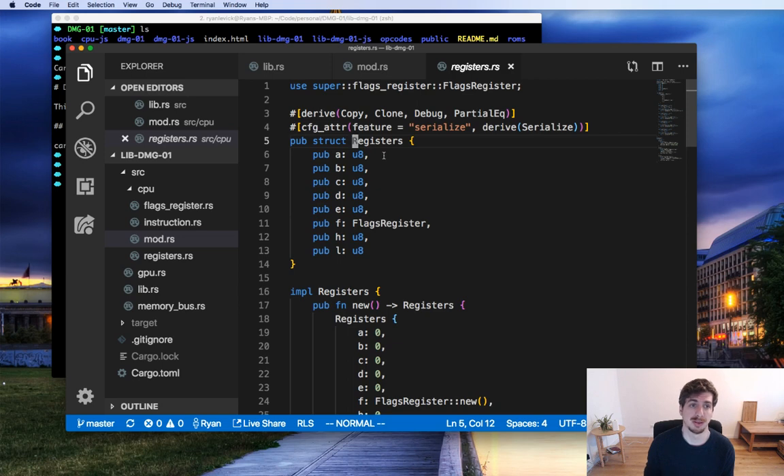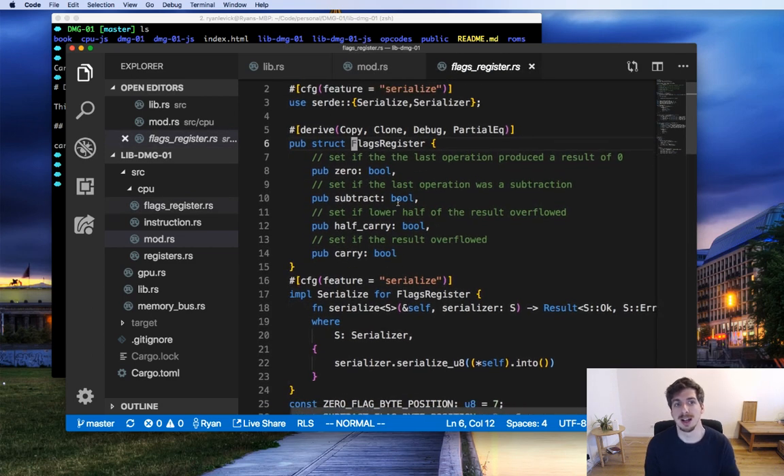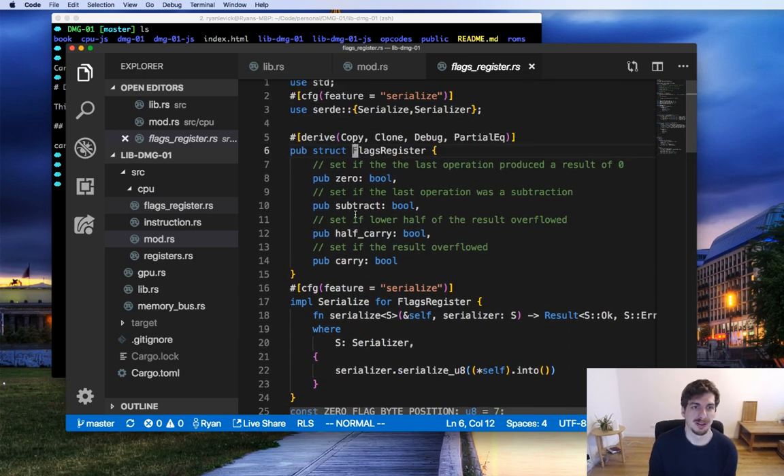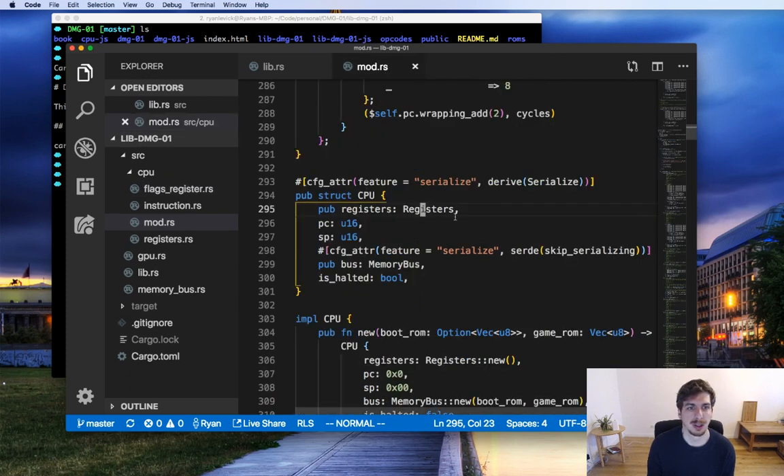There are eight registers. They're all basically the same except for the F register, called the flags register. It's also just an 8-bit number, but because of how it's used it's nicer to have a struct associated with it. We can also treat it as an 8-bit number. The flags register has a couple of bit flags on it, which I've chosen to represent as booleans. We could eventually move to using the bitflags crate, which allows you to expose a struct as a couple of bits.